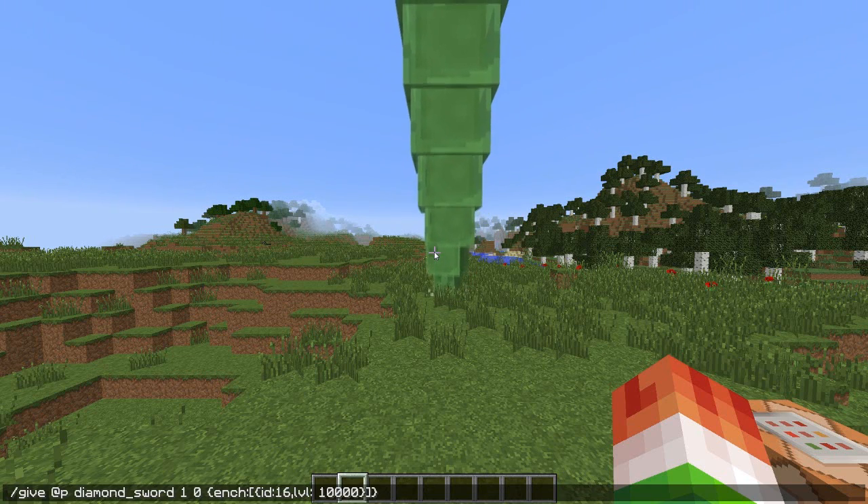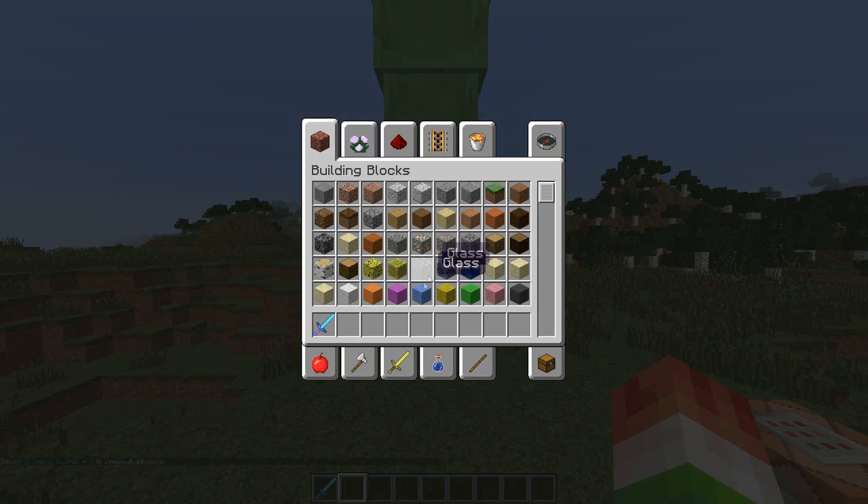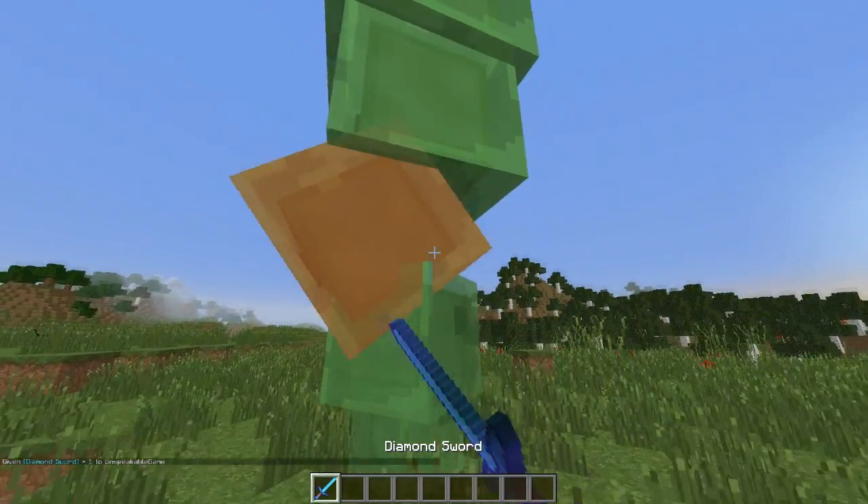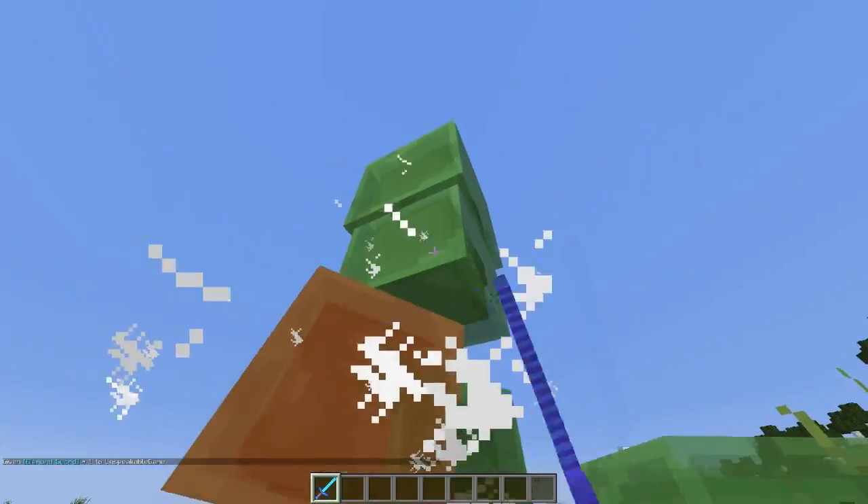Here we have a God Sword with 12,507 attack damage. Yes, that is enough to kill the Ender Dragon — and probably more than enough to kill the Ender Dragon in one hit.